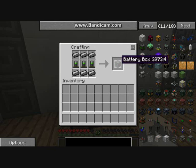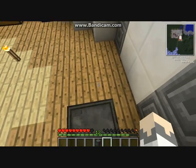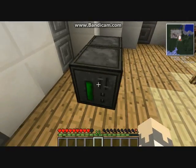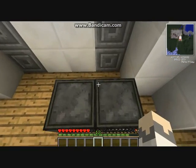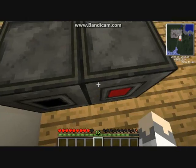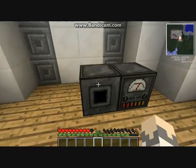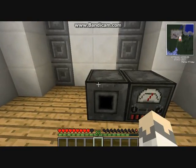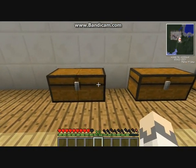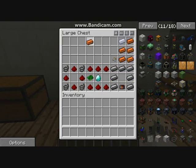This is the battery box — it stores all your energy. One important thing to remember: red is your input, meaning energy you're getting from solar panels or a coal generator needs to go into the red side, otherwise nothing will happen. If you plug into the black side of the battery box, the coal won't burn and nothing gets stored.